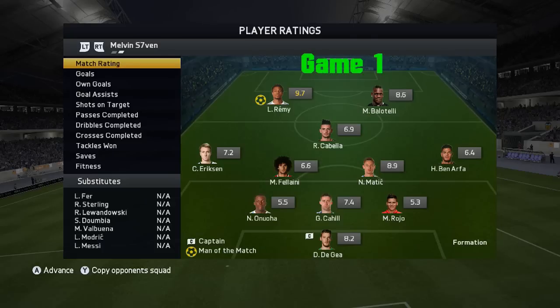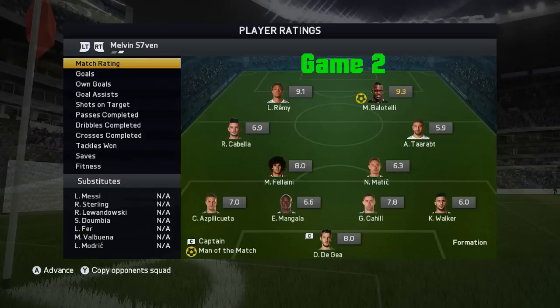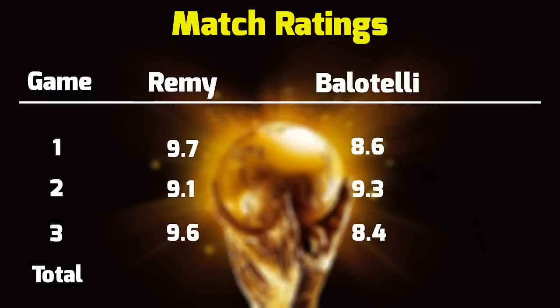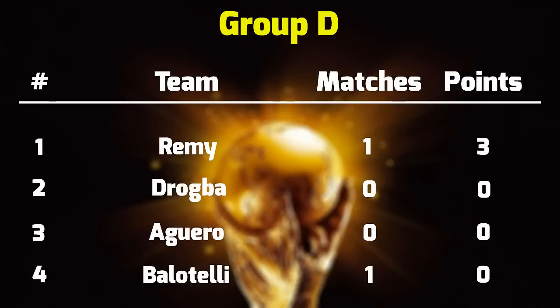In game one, Remy got 9.7 and Balotelli 8.6. In game two, Remy got 9.1 and Balotelli 9.3. In game three, Remy got 9.6 and Balotelli 8.4. So a very, very formidable partnership and I would definitely recommend it. Looking at all the ratings side by side, it's fairly obvious who has won — and it is Remy. Both got incredibly high scores: 9.46 is the highest and 8.76 is not bad by any stretch of the imagination, so this group could come down to the wire.